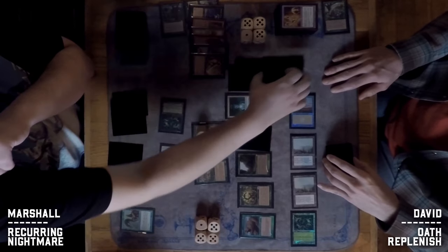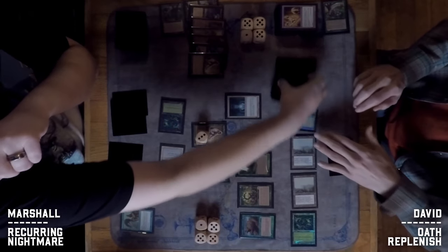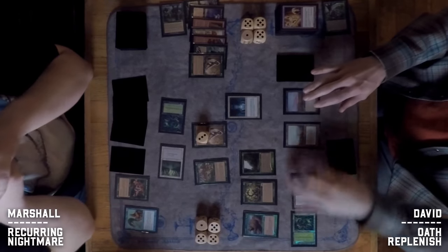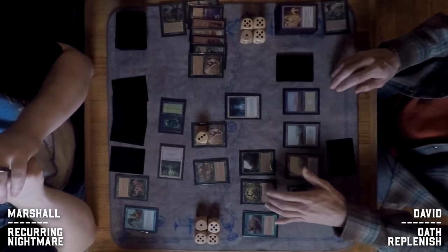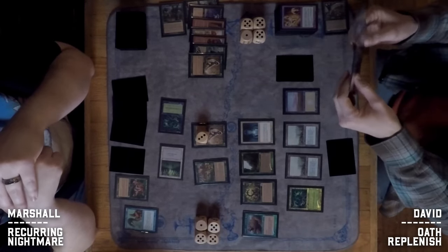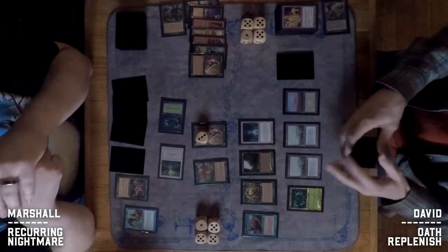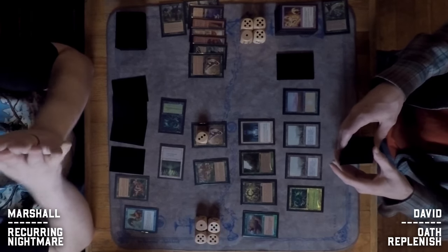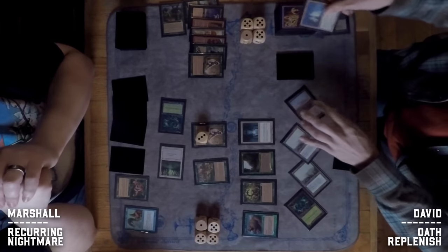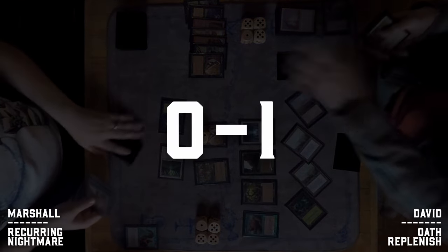Marshall has no way to deal with the Terravore — Marshall is at 16 and can block maybe three. David doesn't forget the Sylvan Library trigger this time and uses it to find Replenish. Mathematically he probably had it. Replenish resolves, everything comes back, and that is game one going to David.